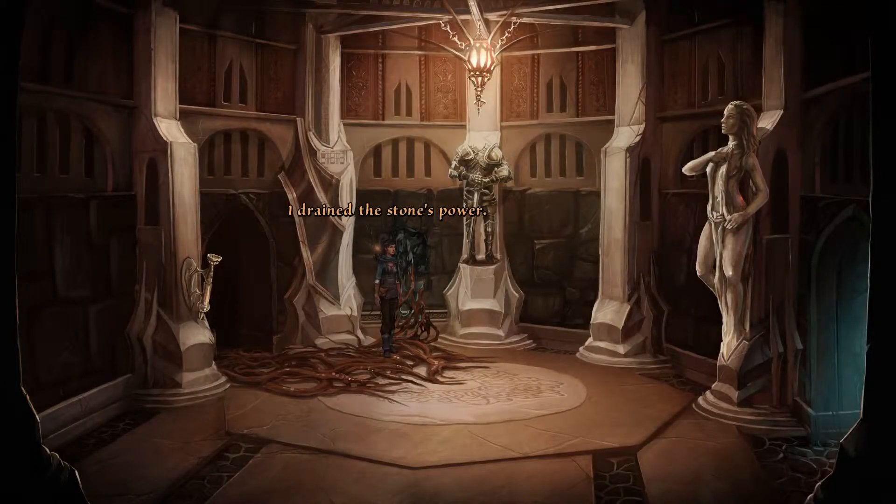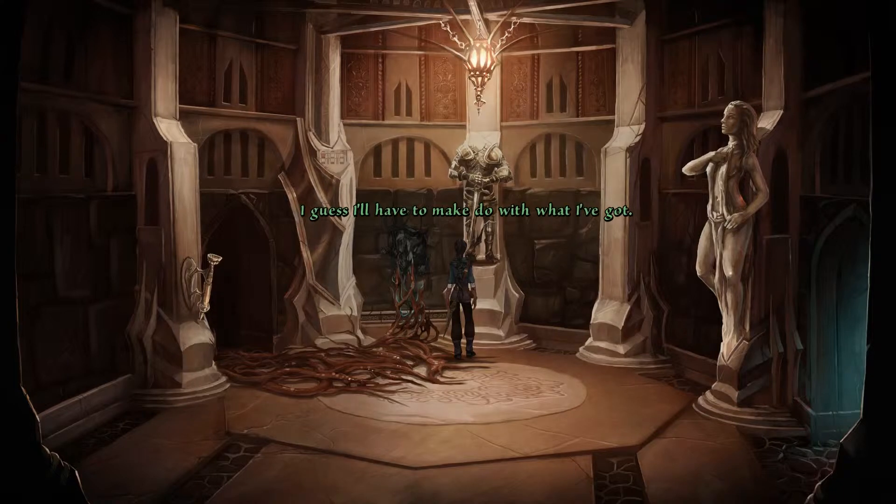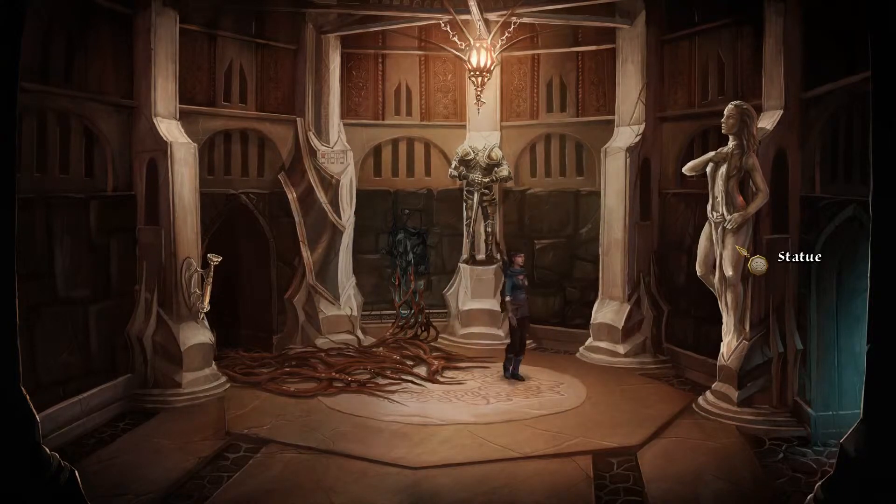What happened? I drained the stone's power. The tower must have sunk a bit in the process. Go outside and have a look. Does this stuff not do anything? The weapon is firmly attached to the armor. I guess I'll have to make do with what I've got. It's just kind of a red herring.